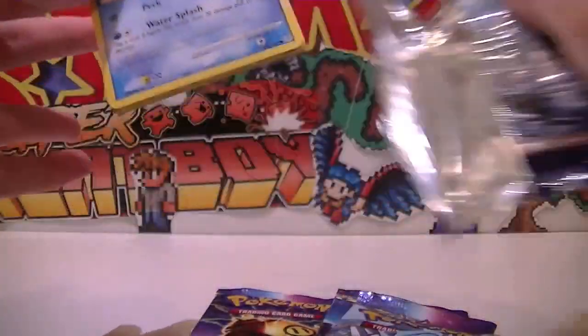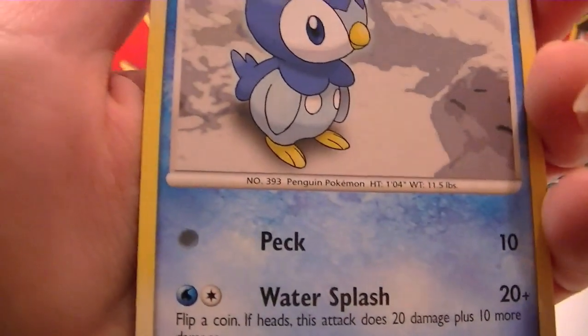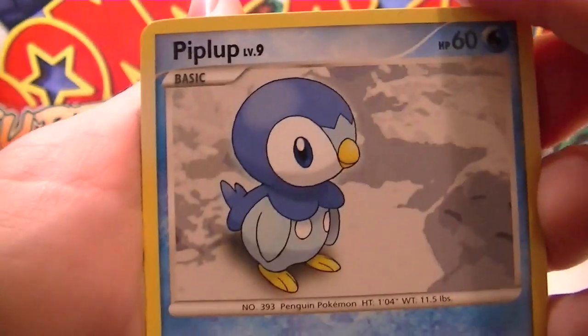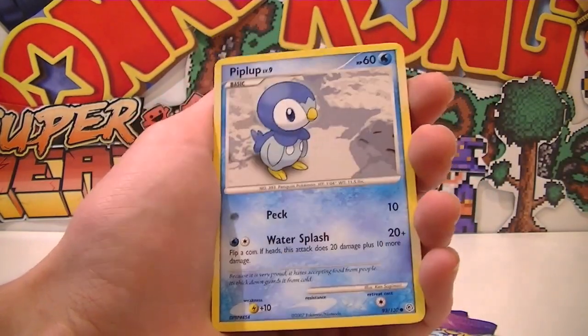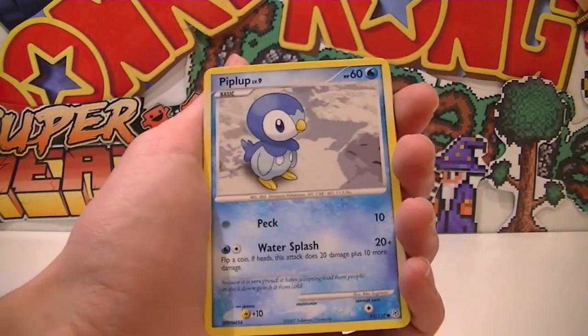I thought I'd just open a few to show you the difference of this one compared to nowadays. That looks really messed up - like they screwed the printing up there a bit. As you can see, level 9 Piplup there. They sort of screwed it up, I think, with the whole playing card game, making it turn into the same as the video game. But some of the artwork I really enjoy. So without further ado, let's start opening cards!